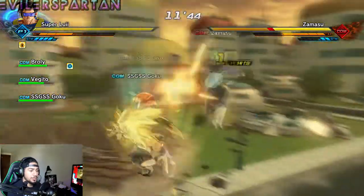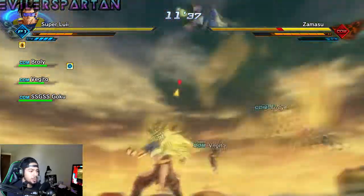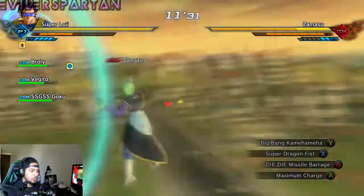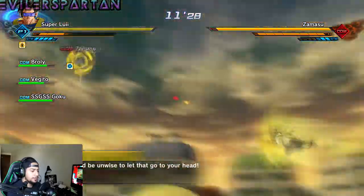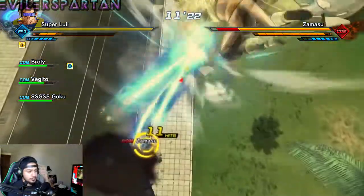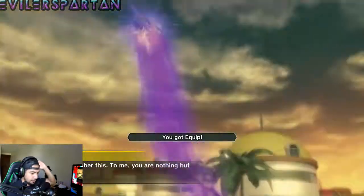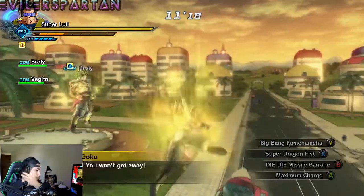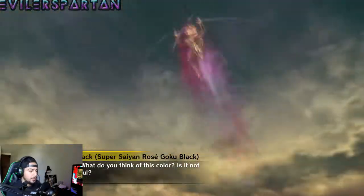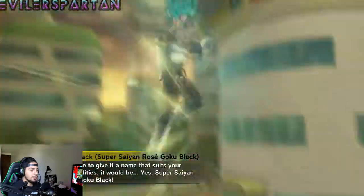What you pretty much want to do is make sure that the support characters survive. Your characters could die, so the people you chose to help you out don't have to survive, but you've got to make sure Goku, Trunks, or Vegeta don't die while they're fighting. So Goku leaves, and then Vegeta comes back in with Super Saiyan Rose Goku Black.